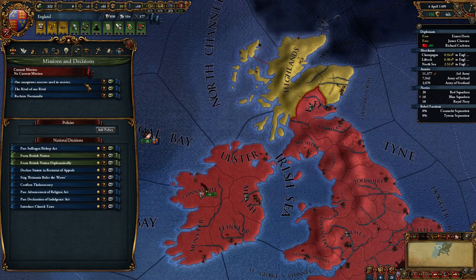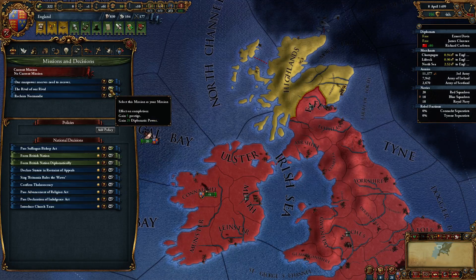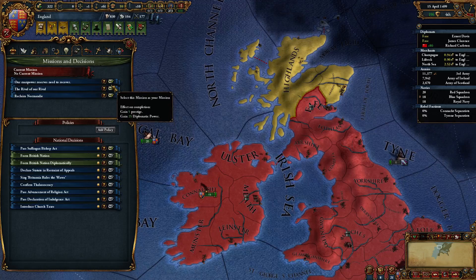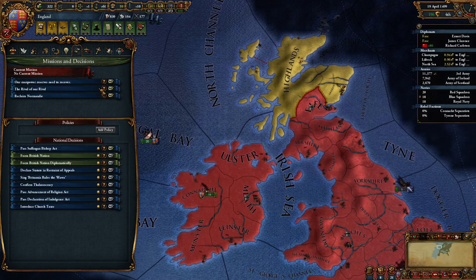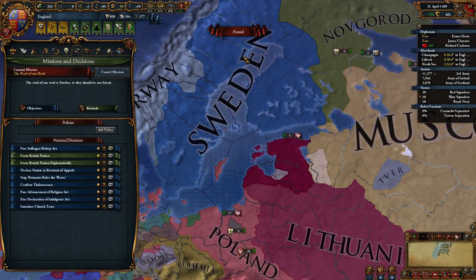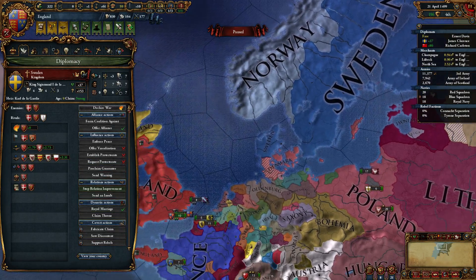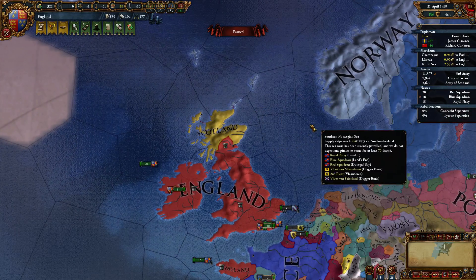Let's look at the next missions. Our manpower needs to recover. Rival of a rival — this is who? Sweden's opinion of England is at least 100. What do I get? 5 prestige and 25 diplomatic power. I'm going to take this one for now; let's go improve with Sweden. It might be nice to have them as an ally while I take Norway — I think Norway's their enemy.